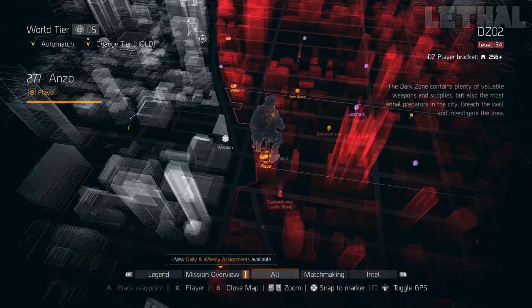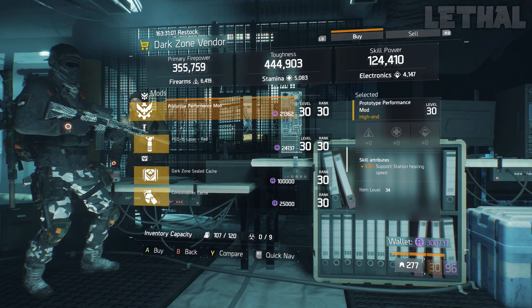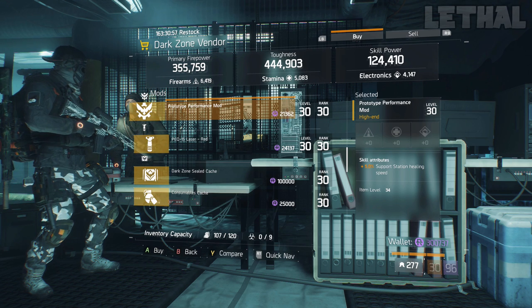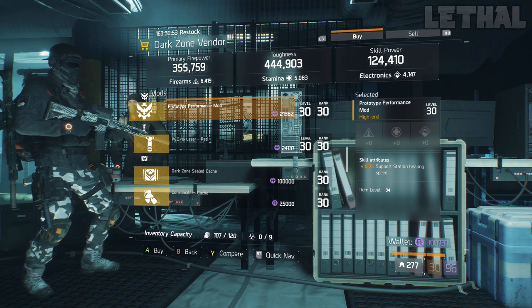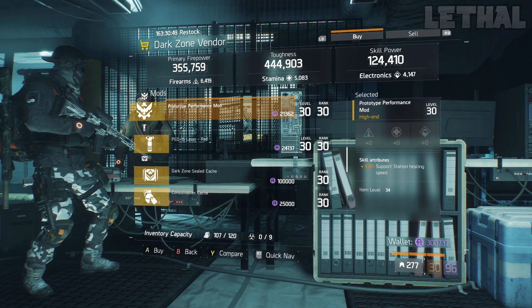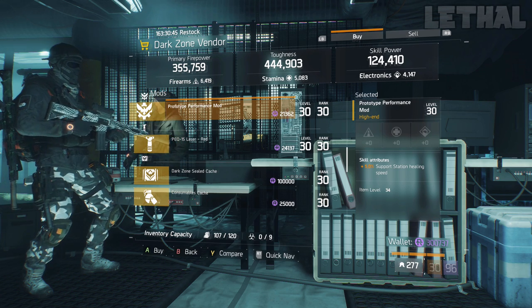Last but not least, we come to the West 34th Street Checkpoint, and he's actually selling a pretty good performance mod — a 5% support station healing speed. If you're making a Tactician healer build or a Reclaimer healer build, this is definitely a mod I would recommend using since it's going to help you heal your teammates and yourself a little bit faster. Overall it's a really good mod to have on a healer build.